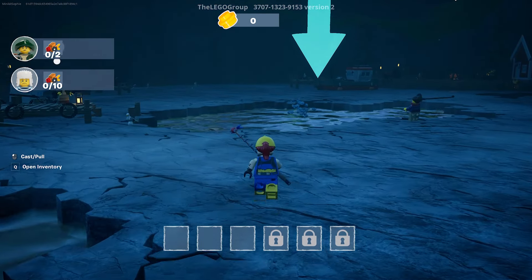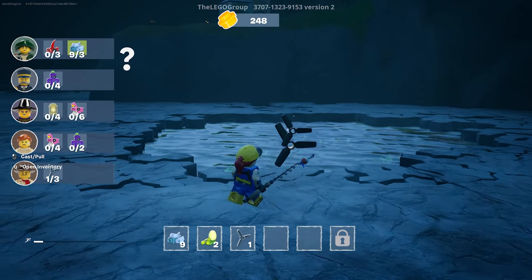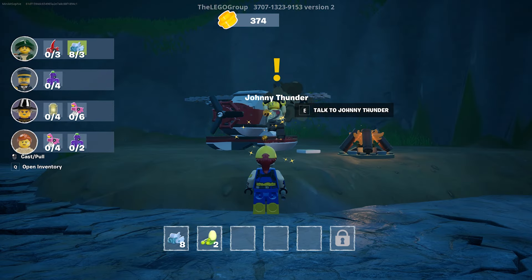Your goal, as you might expect, is to go out on the ice to catch some fish and then go back to shore to sell them. You'll also be able to collect other items to complete quests, like helping a stranded Johnny Thunder fix his plane.